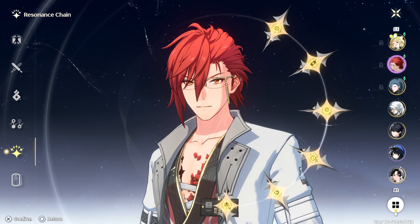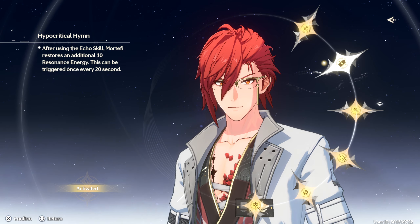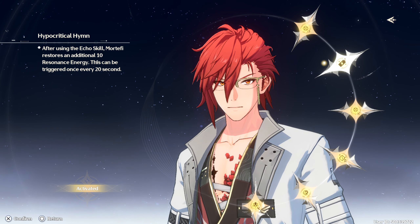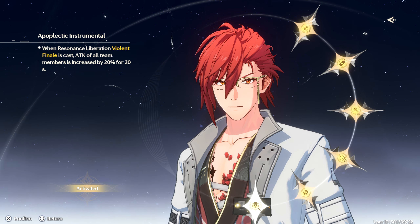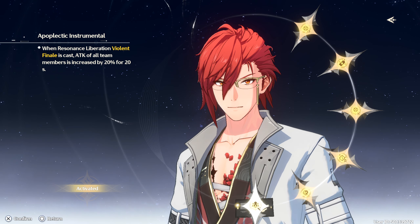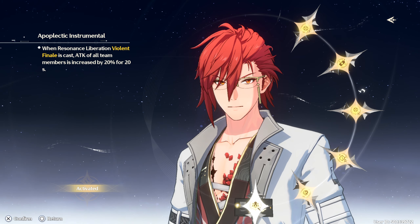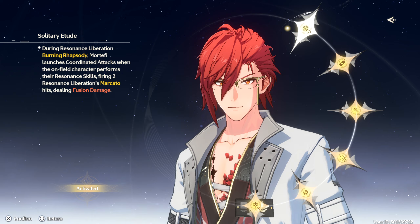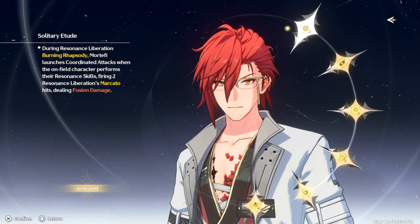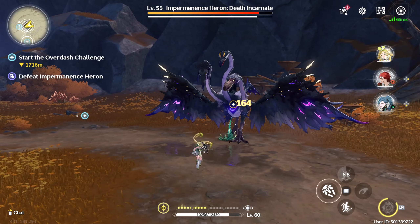As for Constellations — or Resonance Chains, as they're called in this game — I liked his second chain and his sixth chain the best. The second chain restores 10 Resonance Energy after using an Echo Skill, and the sixth chain increases your team's attack by 20% for 20 seconds after using his Ultimate. The first chain is pretty good too — it adds off-field DPS after using Mortefi's Ultimate by adding two of his Mercado Fire Attacks when your on-field character uses their Resonance Skill.